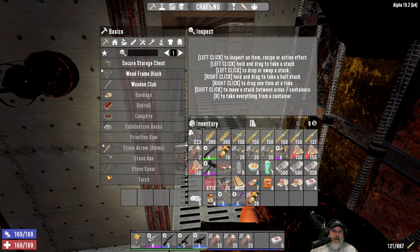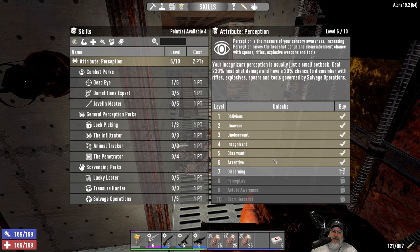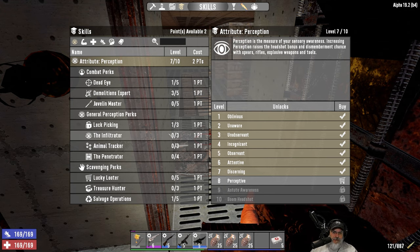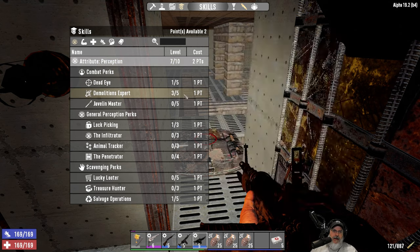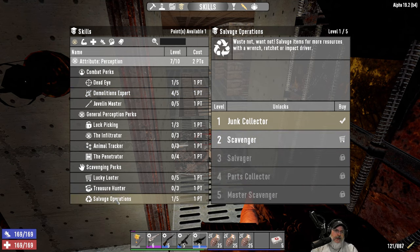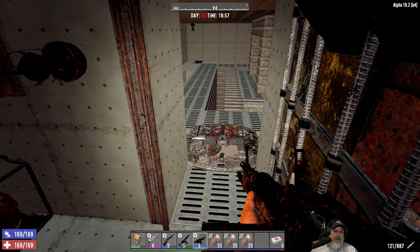Before we start with our upgrades, let's take a look at our points. I've got four points to spend, and we're going to dump all those into perception. We have one more level of perception to get to level seven, which is going to cost two of those points. I could wear the perception glasses, but I'd rather keep the XP glasses on for horde night. Then we want demolitions expert up to four - that's going to help tonight. And then I think we're going to start focusing on getting salvage operations up to level four, so I can make an impact driver and get more from the salvage. After that we'll probably do dead eye next.